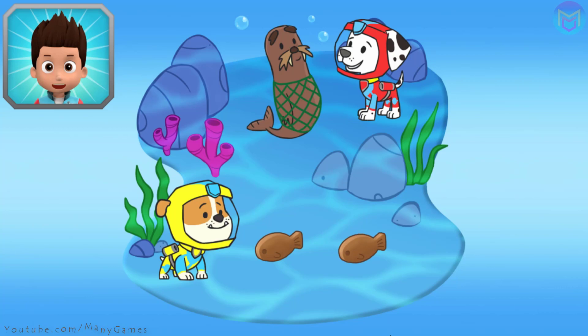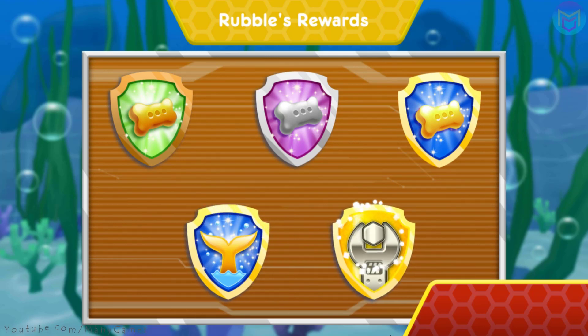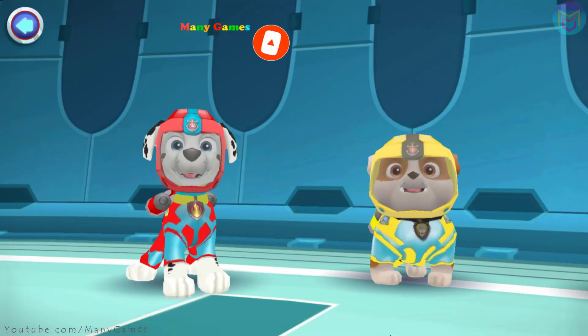You found both fish treats! Now Marshall can give Wally his snack! Wow! You earned new badges! You found the golden bone! You performed all the special moves! Nice work! We found the loop-de-loop! We collected the speed boost! We found the bubble roll! You found both fish treats! Now Marshall can give Wally his snack! Way to go, Rubble! Sea Patrol is on a roll! Choose another pup to dive to the rescue!